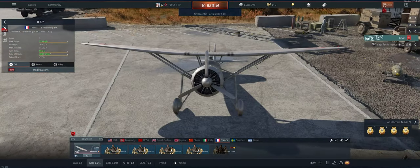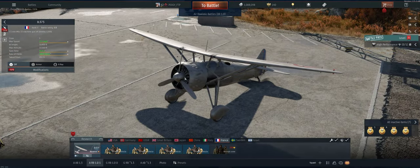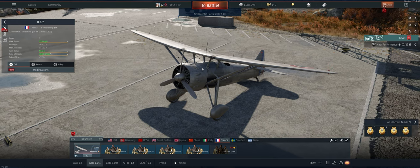So about this plane — I actually kind of like it more than the 371. The 371 has a better fire rate on the guns but I prefer the slower fire rate, to be honest with you. A lot easier to conserve ammo. It's a bit faster than the 371 and climbs better. So let's take it out and see what we can do.